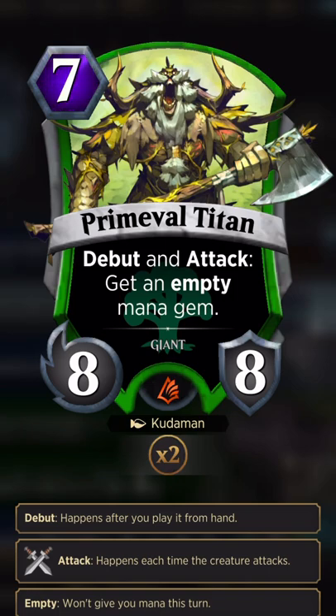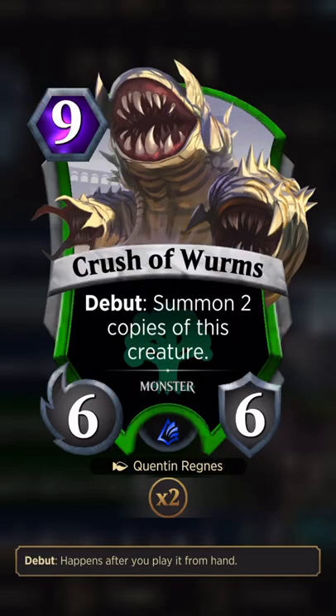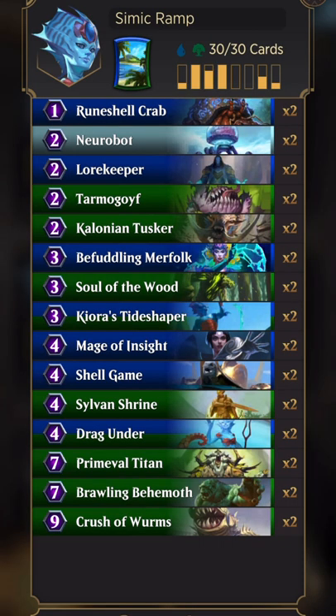Titan grabs us from seven to nine mana so we can go straight into the krakens. When you attack with him you immediately go to 10 mana gems, so you can play him, go to nine, then attack before playing anything for your turn. That's 10 mana gems, and you get to know which kraken you're going to play next turn. He's going to be in every green ramp deck I play because he has reach and flyers are a problem. He debuts and fights something, so he's removal too. We're just going to make boards and our opponents are going to be really mad when they see this card.